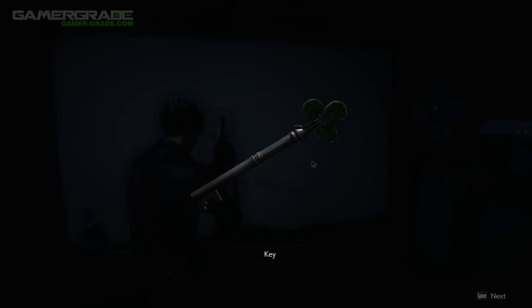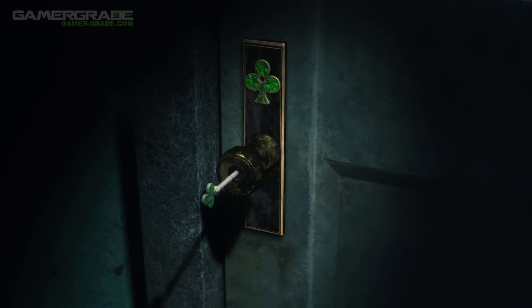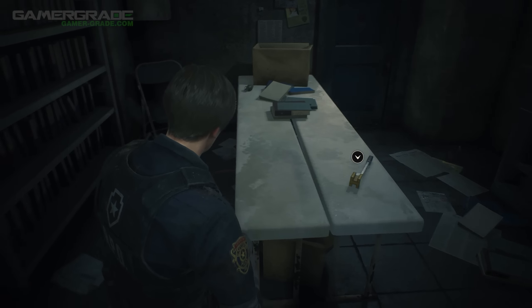With the green club key in your possession, you can now open the records room, as shown here, which is located on the first floor to the west of the main hall. In this records room, you'll find the item in question — the jack handle.